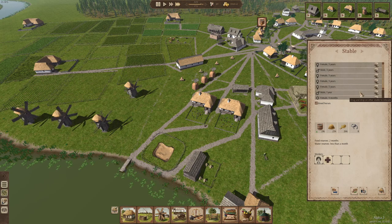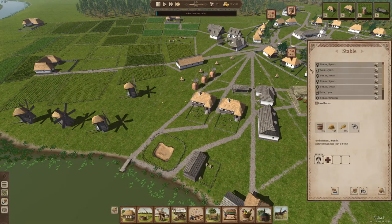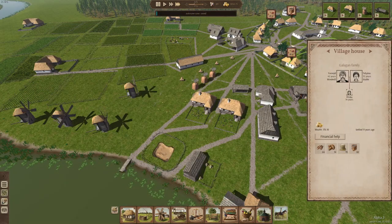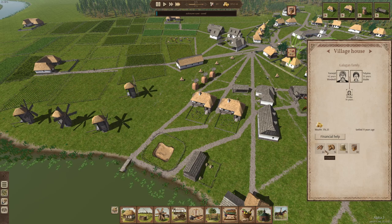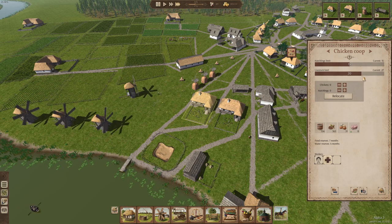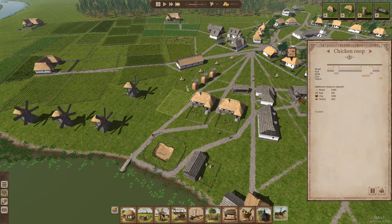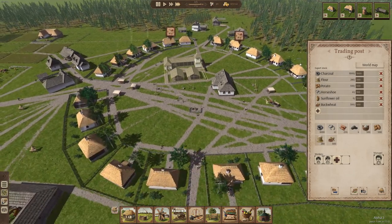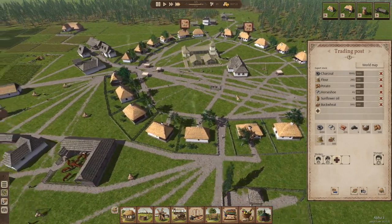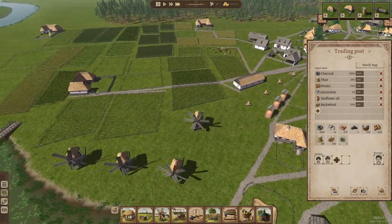We're going to let a couple more horses grow up. What have they not got? Meat, fish, meat — we definitely need more chickens. We're out of iron — shenanigans! We can't build a damn thing until we've got more iron.